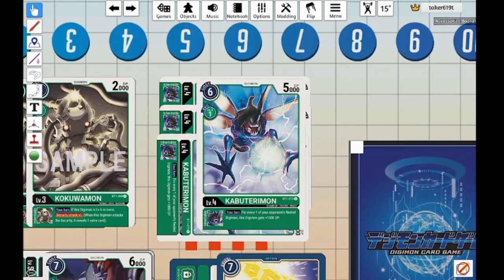Moving on to our level 4s, we have Kabuterimon. During your turn, for every one of your opponent's rested Digimon, it gets 1,000 power. It falls under the same category as the Digitama and Agumon — we want this thing to be big at the beginning and get smaller as the turn progresses. This card is better than Togamon in my opinion because it is 1-2 Evolve, and that is the most important thing about this card.